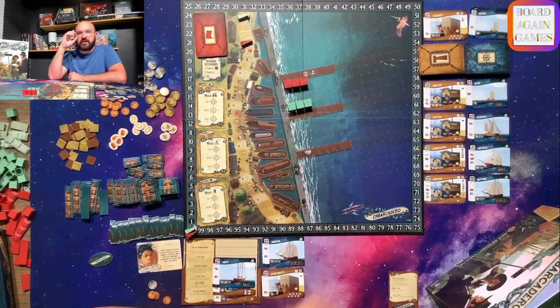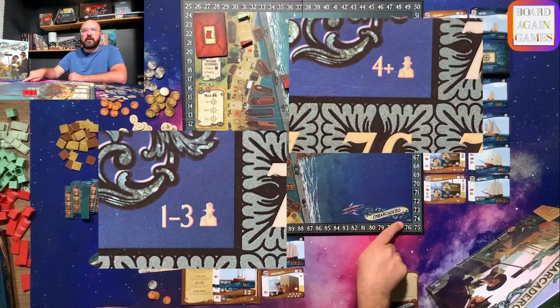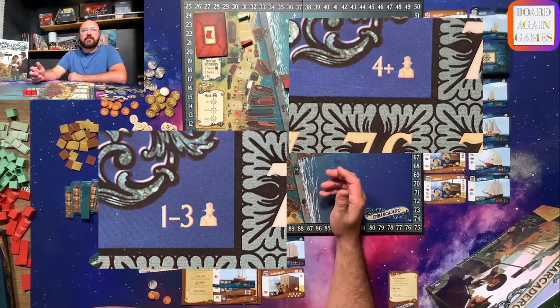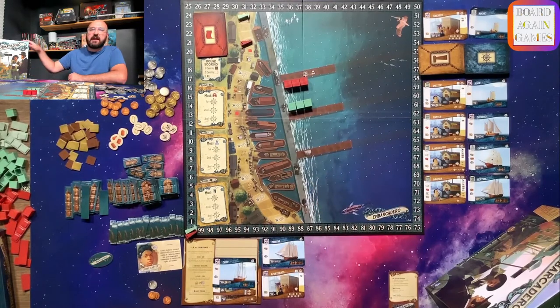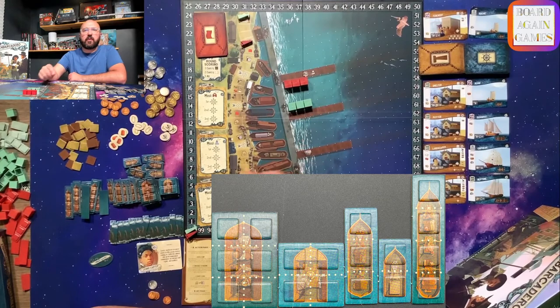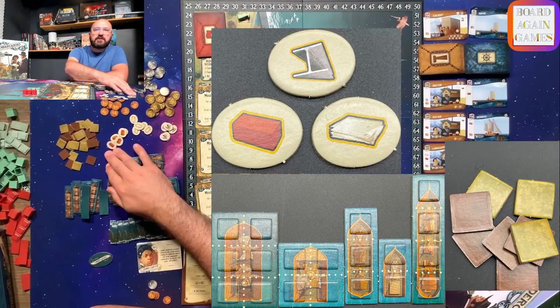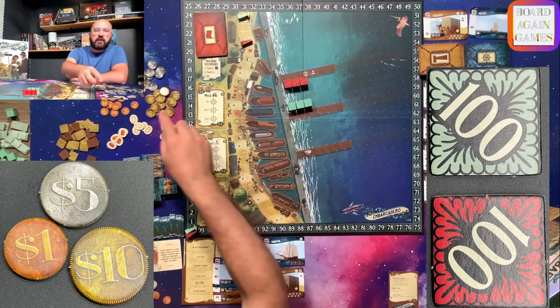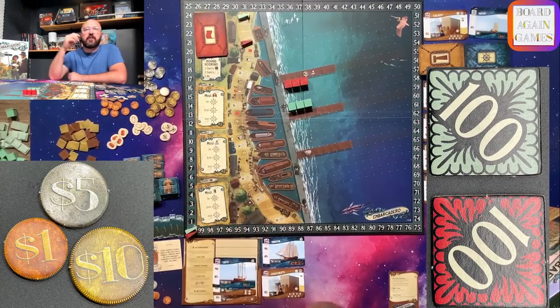Set the game board to the side showing the correct number of players, which is shown in the right-hand corner. With the Unsinkable expansion, the game plays up to five players, but as it is, it plays four players. You'll place the ship tiles, wharf tiles, and infill tiles, resource tokens, and 100-point tokens and coins in a general supply near the board.